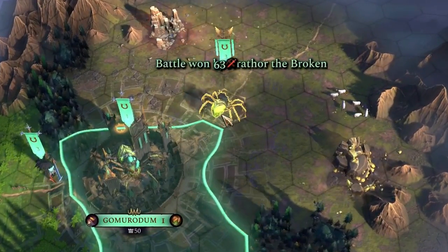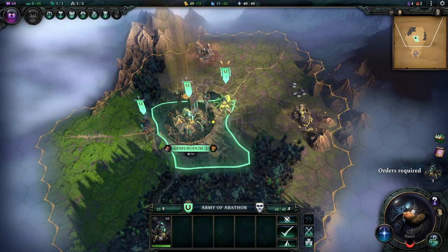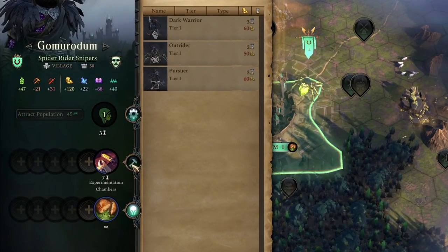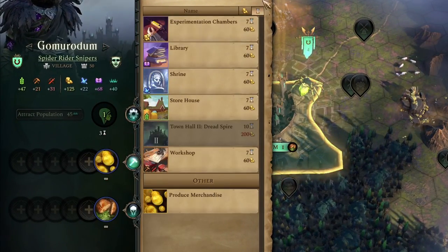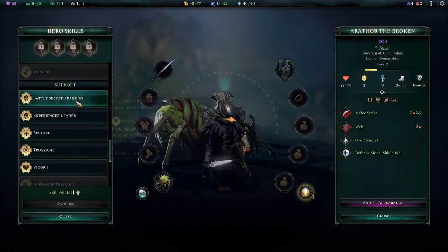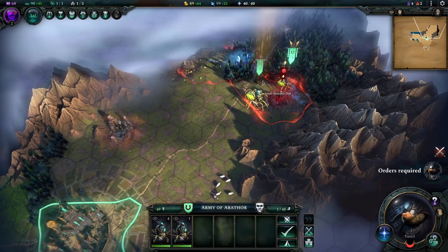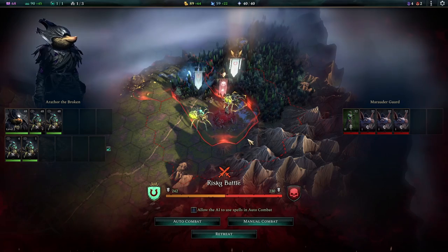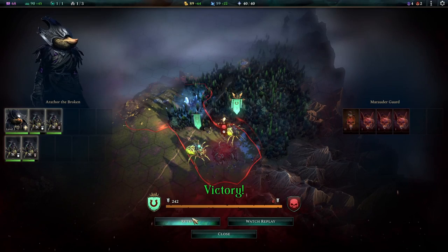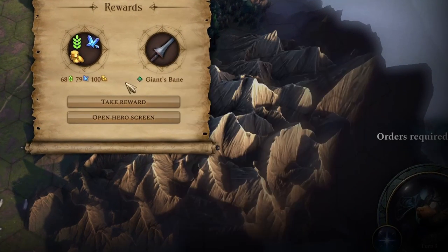I gained 63 draft income from the fight, so the Scout I was working on in my capital city was instantly finished and I can add them to my army. I cancelled my current building to make a Scout instead because I want to fill this army out. My hero got a level up from the fight, so I'm taking Battle Seeker Training because it adds 20% damage to my tier one units — those web abilities are going to hit even harder. I headed to the next infestation and they wiped it themselves with almost no damage, earning me a nice weapon for my hero.